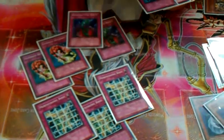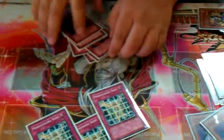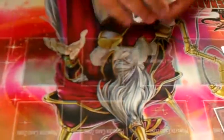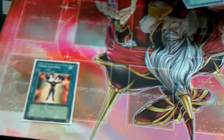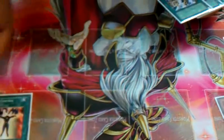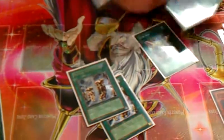Two Bottomless Trap Holes, of course, and good old staples. You can change the trap lineup if you want — this doesn't have to be set in stone, but that's what I like and it works. Mind Control. A lot of Synchro. Junk Box too — more Mass Synchros.